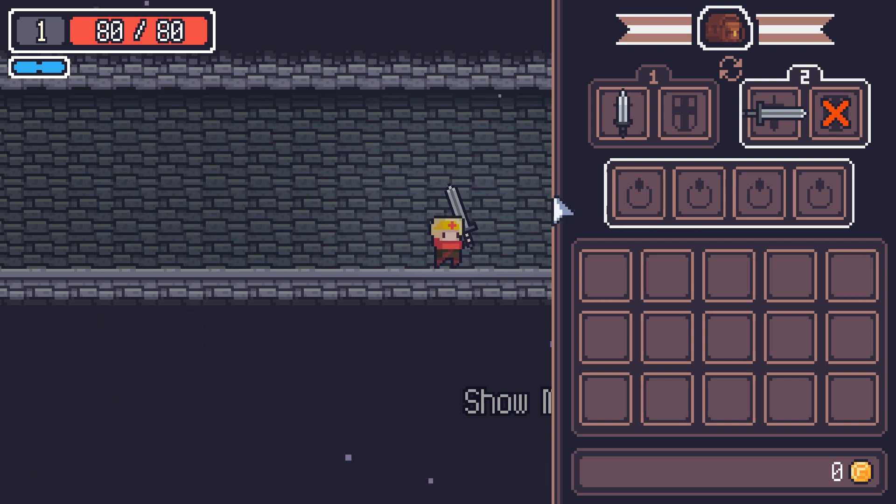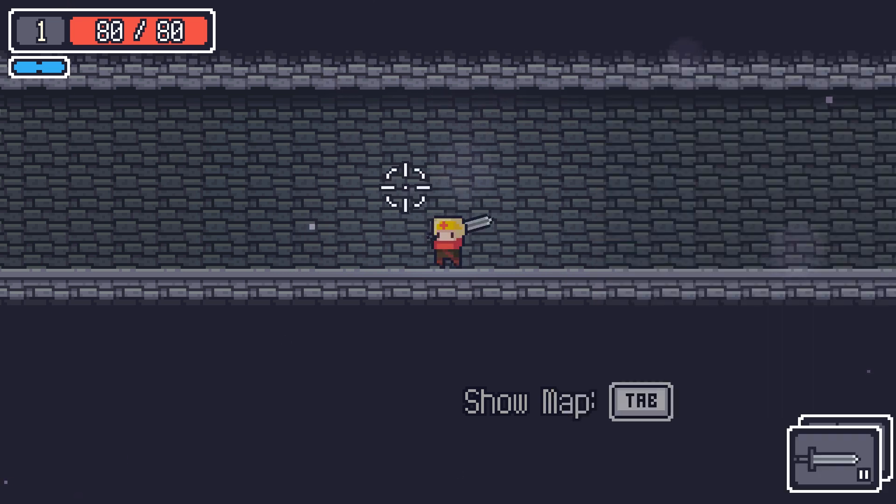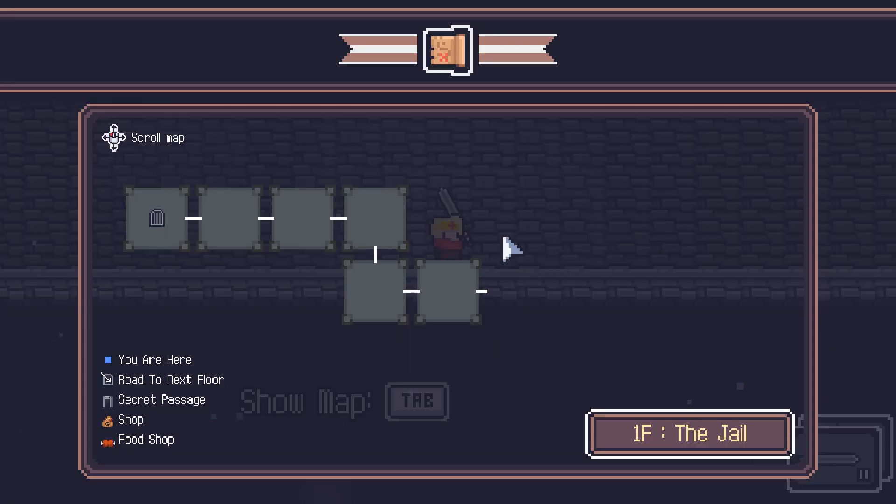Looks like we can have two pieces of equipment. The shield is the other slot, but this is a two-handed weapon, so we can't carry a shield with it. Cool, I'm digging it. Got to get used to that. Tab is show map.